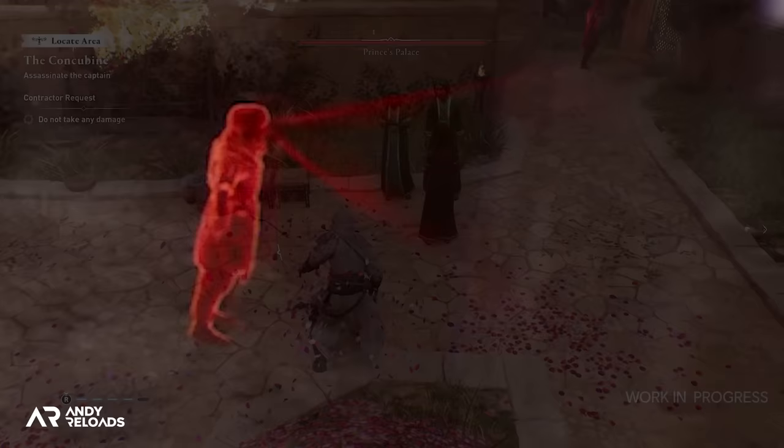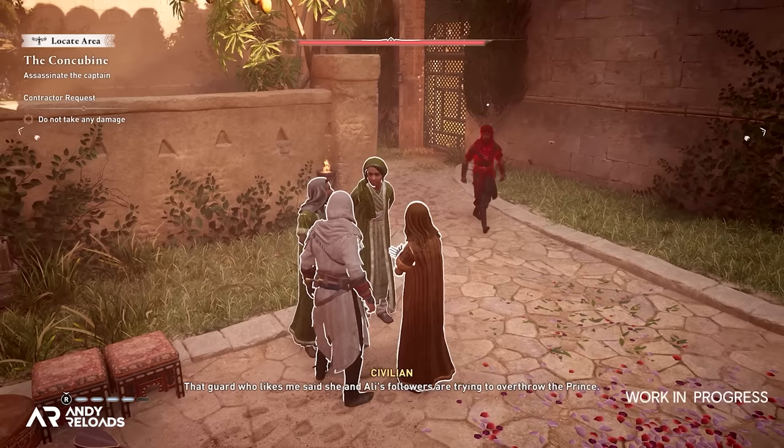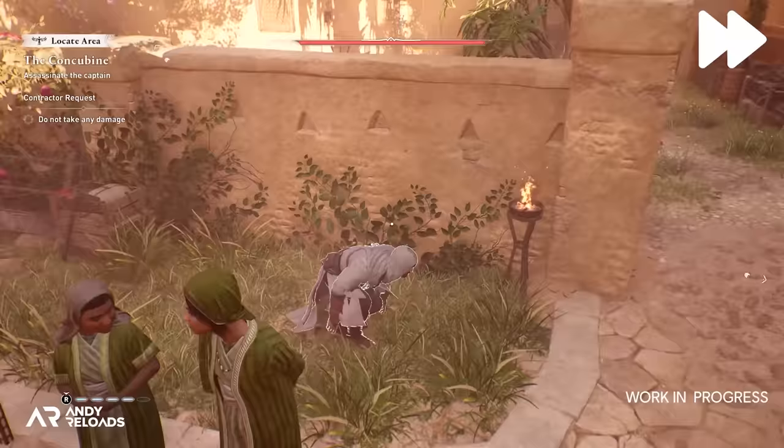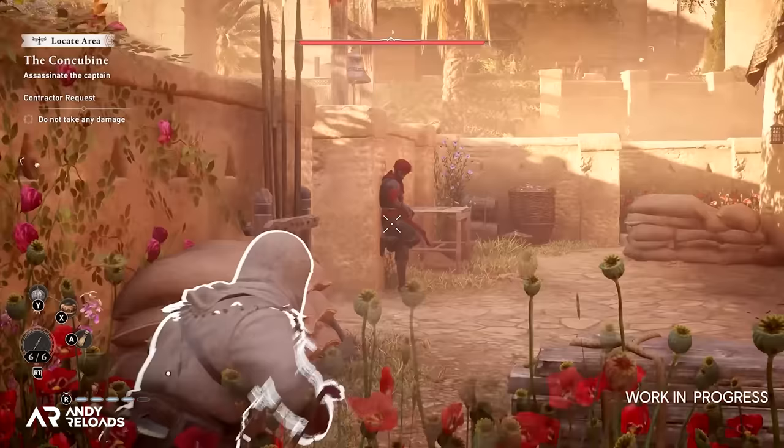We get a good look at social blending for the first time, which requires three or more NPCs to actually trigger. Moving forward, we then see Basim activate his tool wheel — it looks like we can only equip one tool at a time, but we can swiftly switch between them whilst holding the RT or R2 controller button.